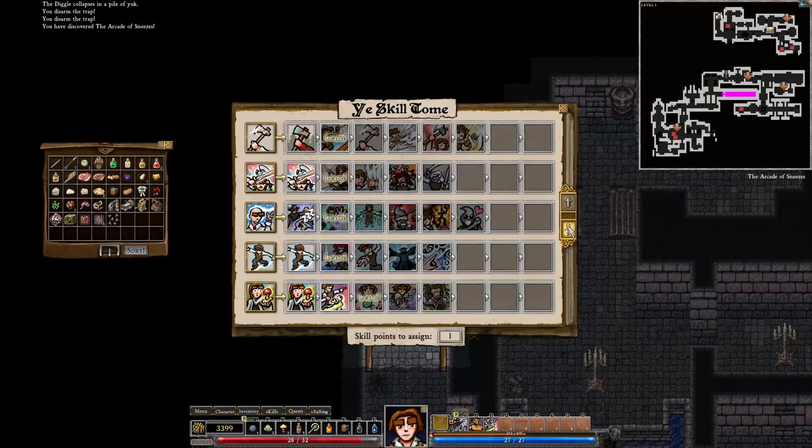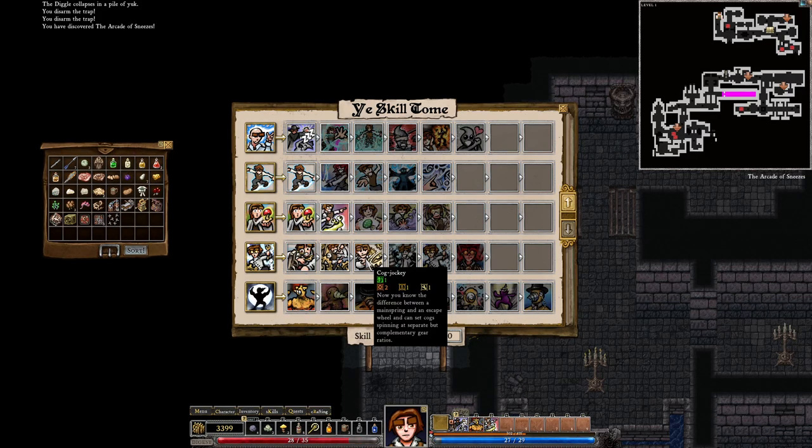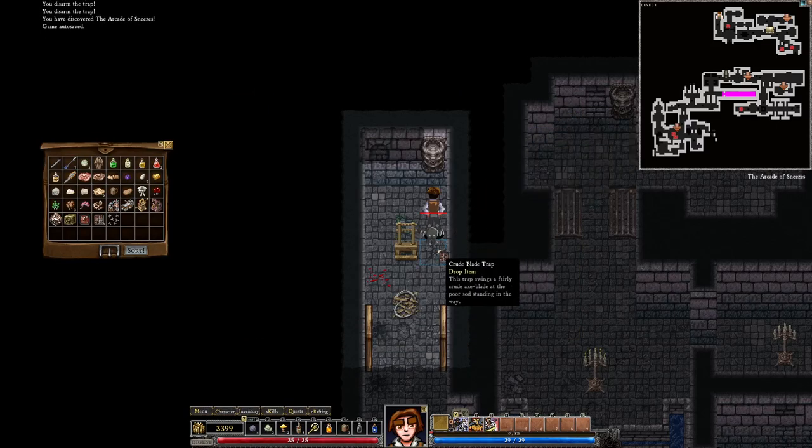Let's advance our tinkering skill. We go to Cog Jackie — now you know the difference between a mainspring and an escape wheel, and can set cogs spinning at separate but complementary gear ratios. That doesn't sound that great but it improves our tinkering skill, so that's going to be useful for us at some point.